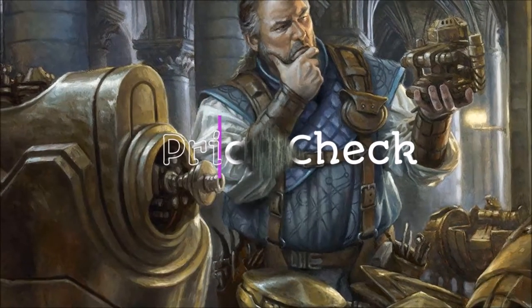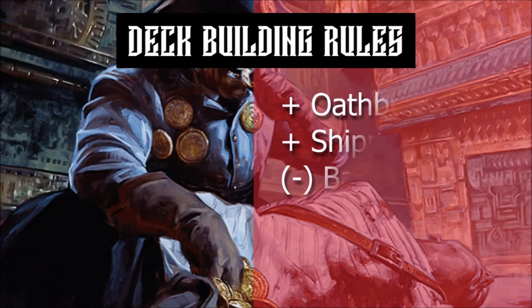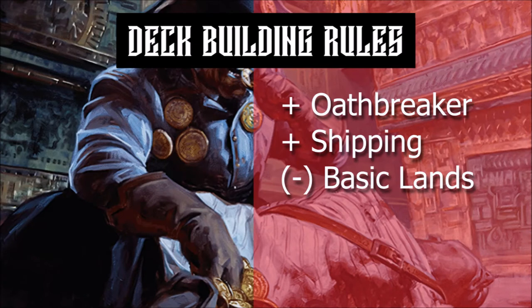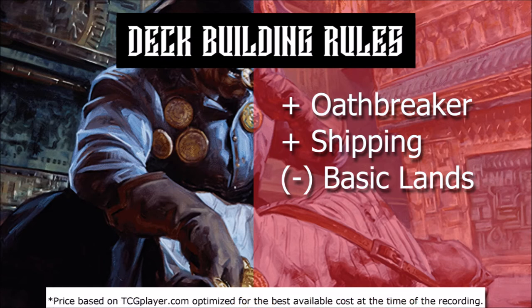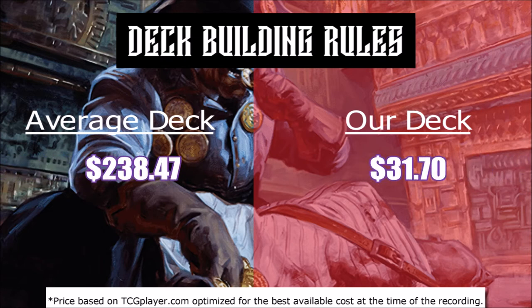Now that we've looked at all the cards in the deck, let's do a quick price check. Our deck prices include the Oathbreaker and shipping costs but not basic lands, based on best available prices on TCGPlayer at the time of recording. The average deck cost for Nissa Who Shakes the World on oathbreaker.edhrec.com is $238.47. Our deck is a steal at $31.70. A link to the cost breakdown will be posted in the description below.